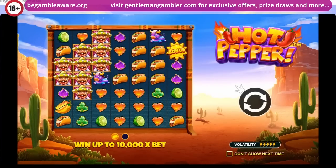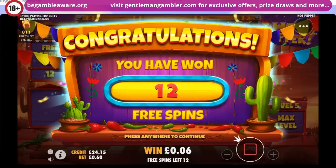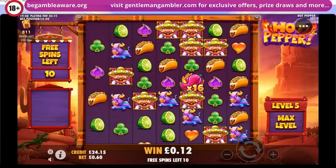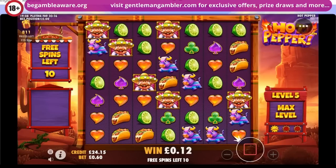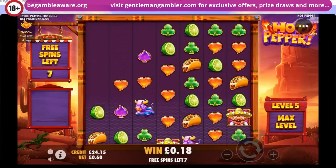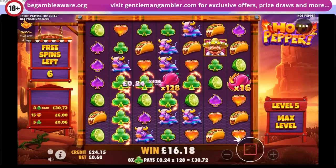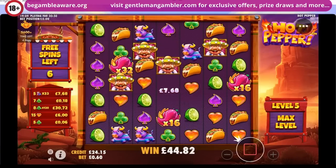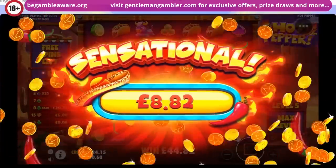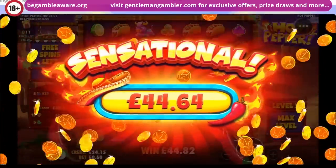Moving on to Hot Pepper. 12 free spins — here we go. You start on the max level on this game, so it's all about whether it can chuck in a good multiplier next to the win. Just the hearts there — nothing much. Oh look at the hearts there! Wow, chuck in a couple of multipliers — 128! Yeah, that's gone to 30 pounds worth, and we'll get the blue cow there as well. Good grief, what a cracking round — buns in chilies for every separate win. 128 — what a splendid round!